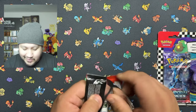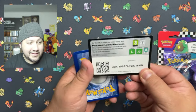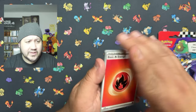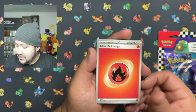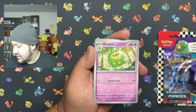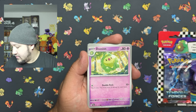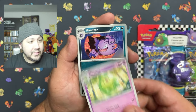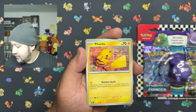Twilight Masquerade - they really didn't have too many blisters there, but they had Temporal Forces, another pack that I like opening. They did not have any of the Silver Tempest that people have been showing - a lot of people have been getting the Silver Tempest, calling them the god packs. I was not able to find that, to be honest with you guys. So we're gonna just have to settle with Temporal Forces, which I'm all right with.